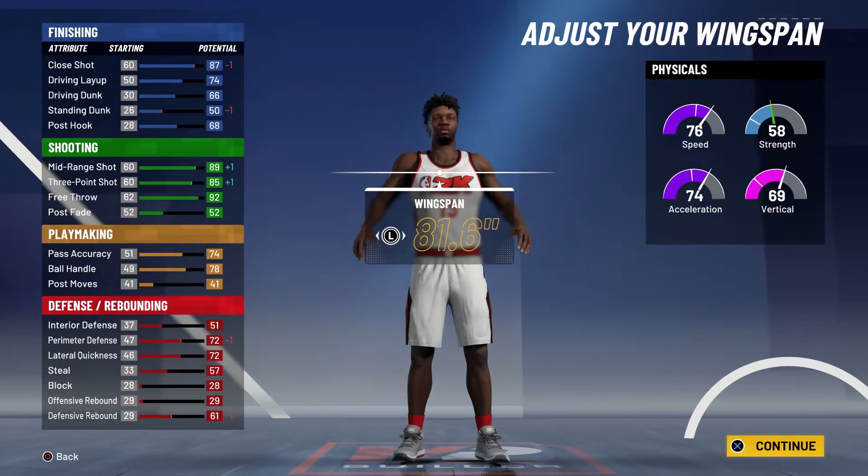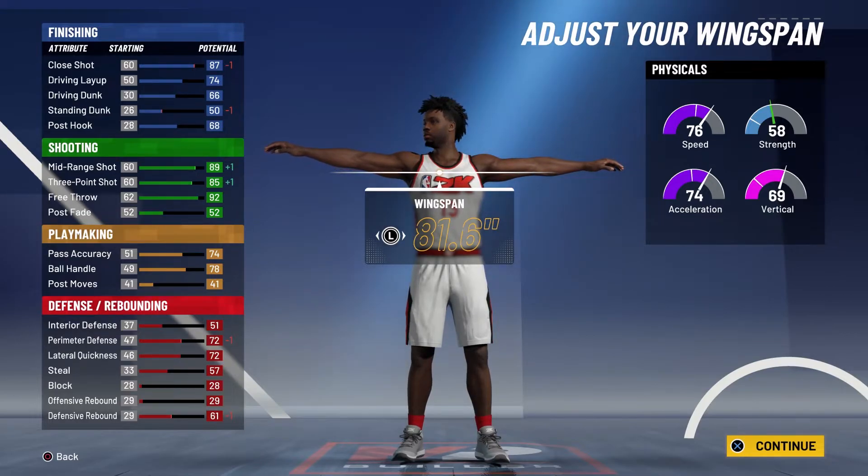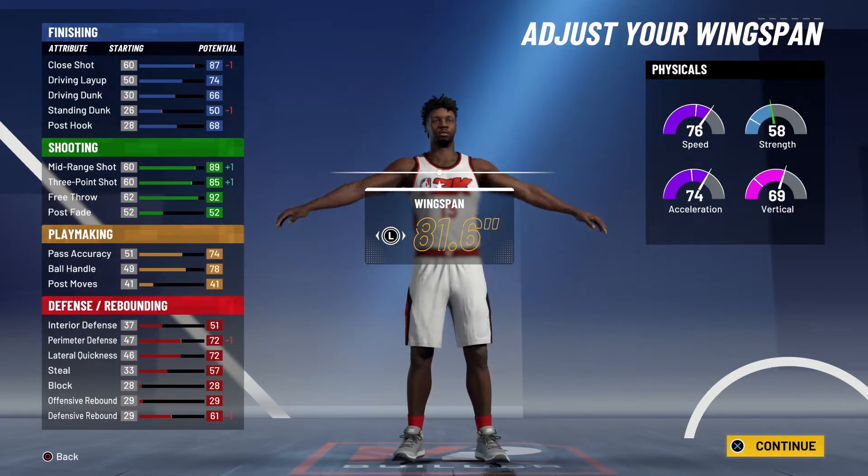At 99 overall, you're going to have a 91 close shot, a 78 driving layup, a 70 driving dunk, a 54 standing dunk, and a 72 post hook. For your shooting stats you're going to have a 93 mid-range shot, an 89 three-point shot, and a 96 free throw. For playmaking you're going to have a 78 pass accuracy and an 82 ball handle, so you do get the pro dribble moves.